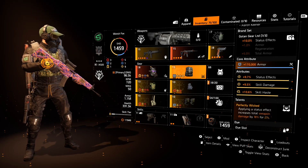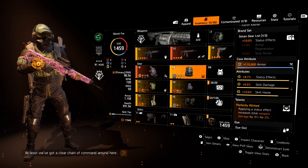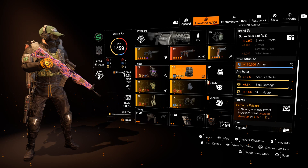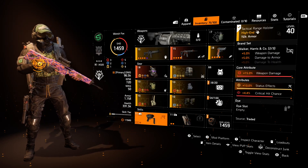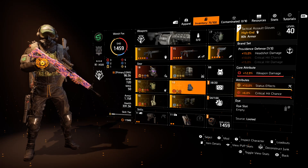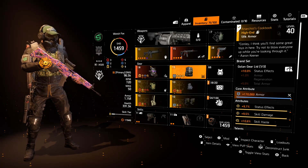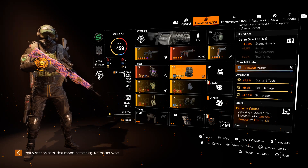My backpack talent of choice is Wicked, or specifically Perfectly Wicked here. Applying a status effect increases total weapon damage by 18% for 27 seconds. You can run just a standard Wicked on any backpack - that's just 20 seconds instead of 27. I've actually got four different ways to apply status effects with this build, so you don't really need the 27 seconds. It was good because it's a Golan piece anyway and that gives you status effects, so I was happy to run this.